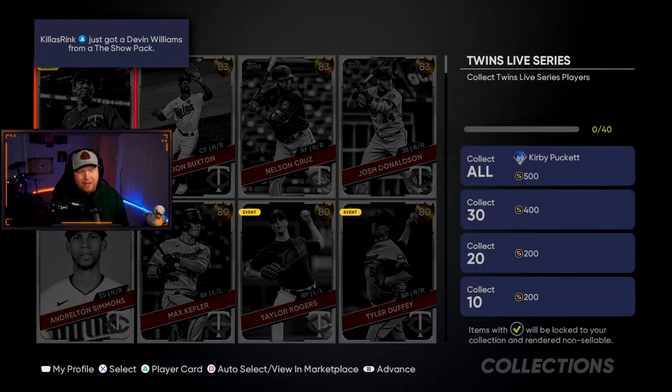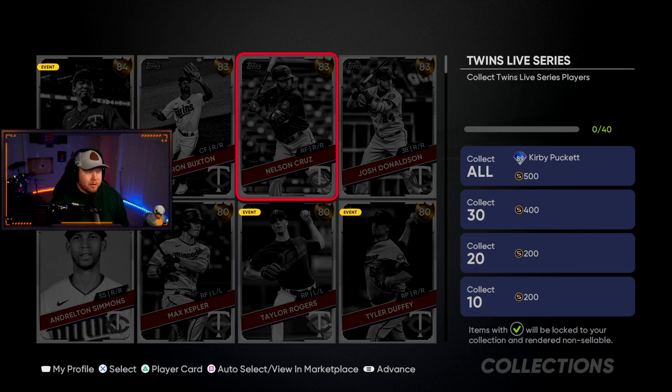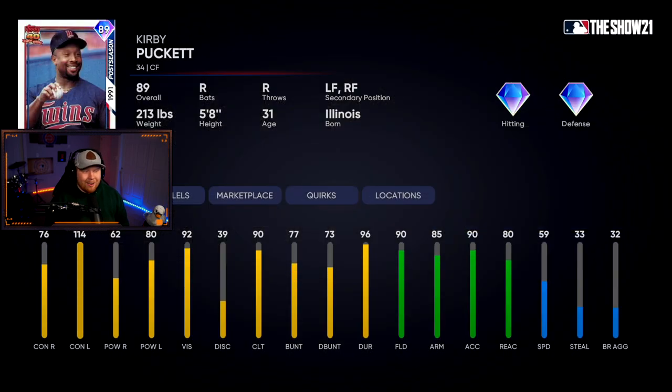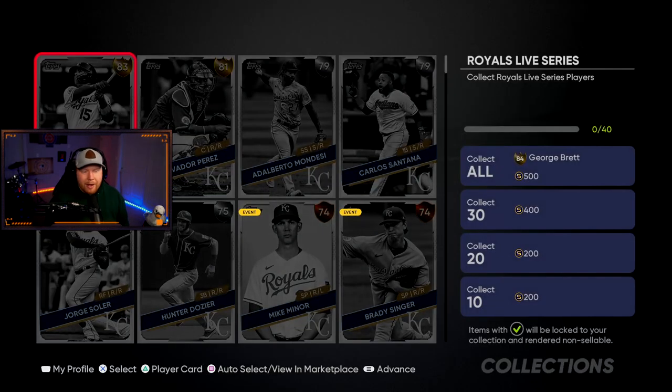Moving to the AL Central — the Twins have no diamonds. Kenta Maeda is now down to a gold, same with Buxton. Nelson Cruz is only an 83. Their collection is 89 overall Kirby Puckett — another new legend. Great contact, decent pop actually, diamond fielding. We'll take this.